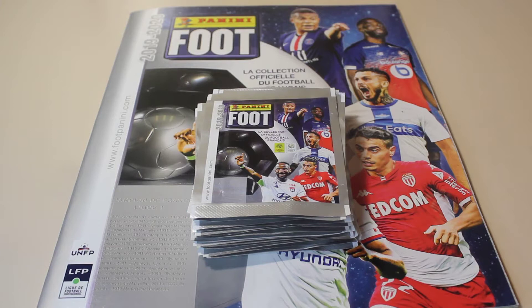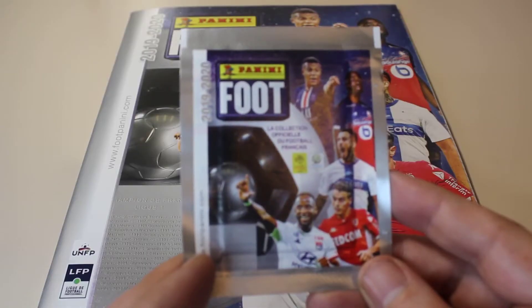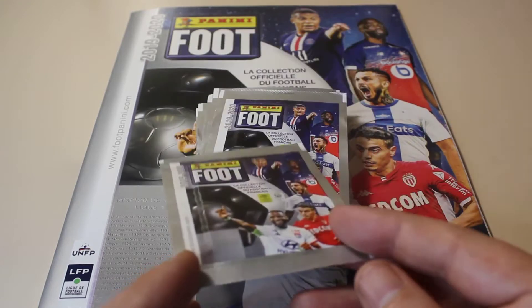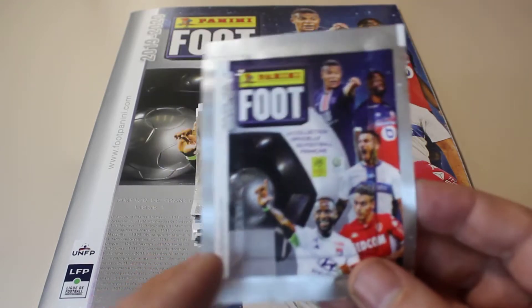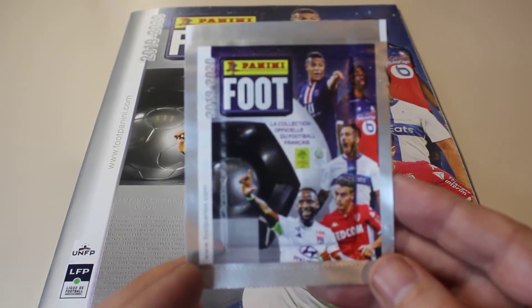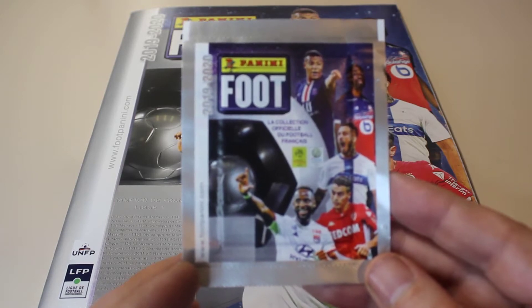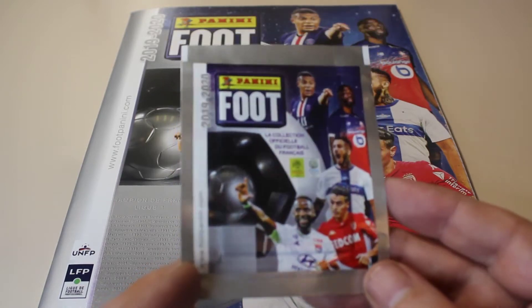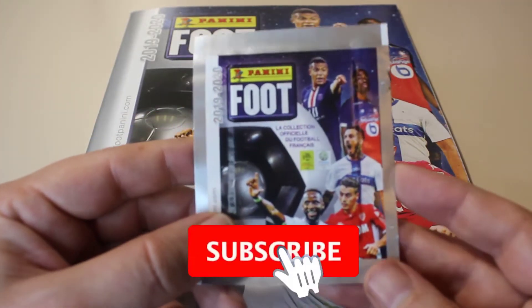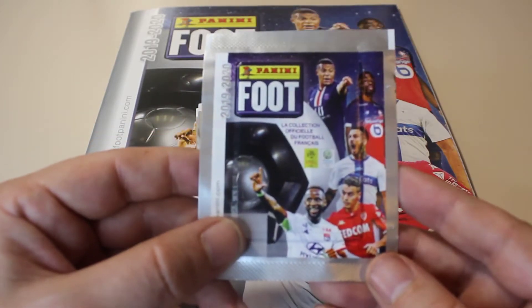Hey YouTube, welcome at Collecting Emotion, I'm Joris and today I'm back with a new soccer investing video. Today we are going to open some Panini 1920 Ligue 1 stickers. I bought these packs on eBay, I paid one euro for each pack, and today we're gonna open 20 packs. We are looking for the main rookies: Saliba, Badia, Shield, but the main ones are Osimhen and Kamifanga. If we can pull one of those four rookies our investment is paid for, so wish me luck!